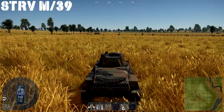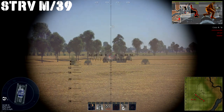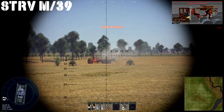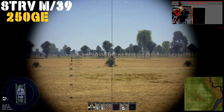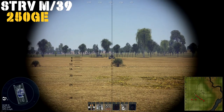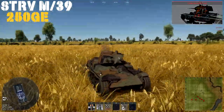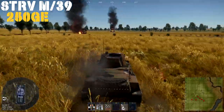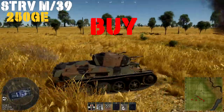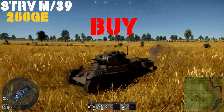The last nation we have to talk about is Sweden. The first premium is the rank 1, battle rating 1.0 STRV M39. This little monster — a 37mm cannon with two 8mm machine guns — at 250 Golden Eagles comes with APDS and a 3-second reload. It punches well above its weight class. You've got good mobility and decent turret armor. Downside is the turret rotation isn't the fastest and you only have three crew members. For 250 Golden Eagles it will be a buy — a good vehicle to get the basics of early Swedish down.